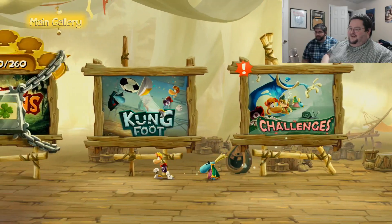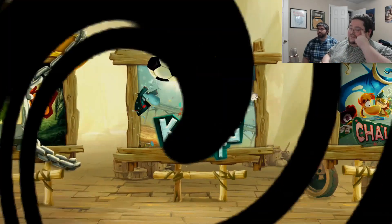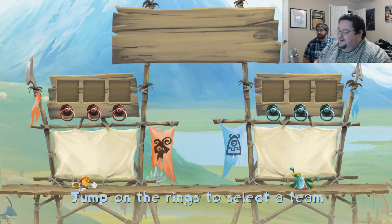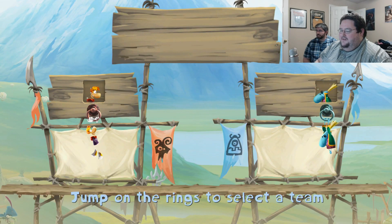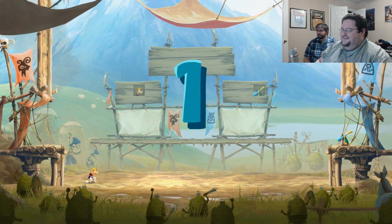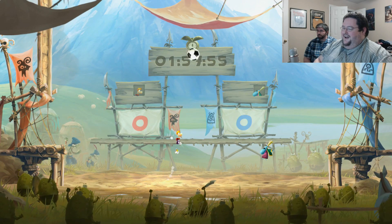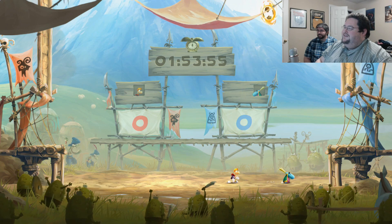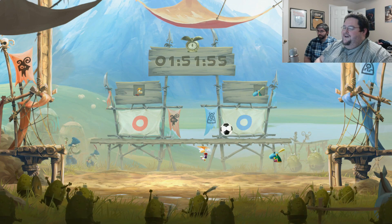Let's do Kung Foot. Okay — Kung Foot! This game is deep, there's a lot to this game. Jump on a ring to select a team — Team Rayman versus Team The King Guy. Here we go, no clue what we're doing here. I got a feeling I know one of them. Yeah! Oh! Stop it. Woo! Oh no!